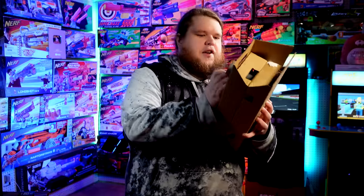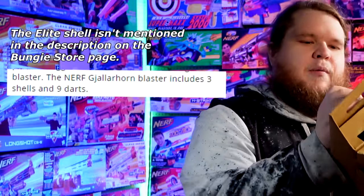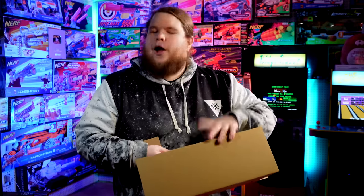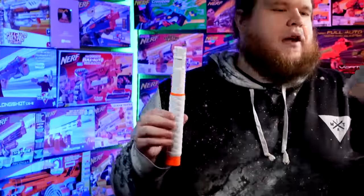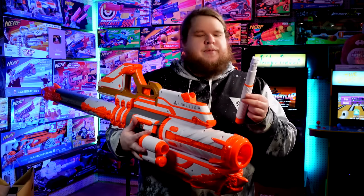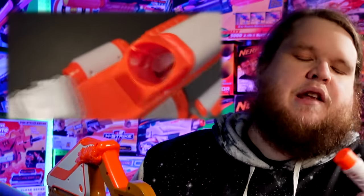There are three mega dart shells and, surprisingly, a fourth shell that is just a normal elite dart shell — I didn't know that was going to be included, which is a cool surprise. If you felt like you missed this blaster due to the limited pre-order, I checked right before filming and you can still add it to your cart on the Bungie web store. Finally there's a foregrip and a bag of mega darts — oh, and elite darts were hiding inside the mega dart bag. That's a very old-school-looking Nerf dart. The foregrip also locks into place and isn't meant to be removable.